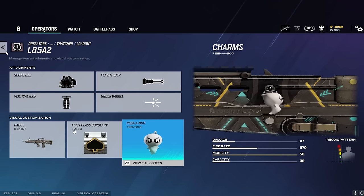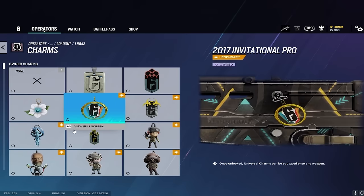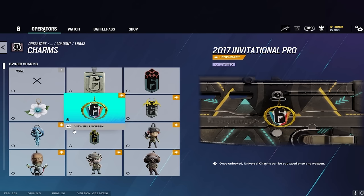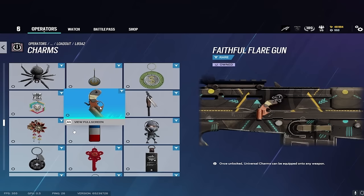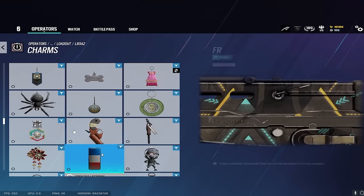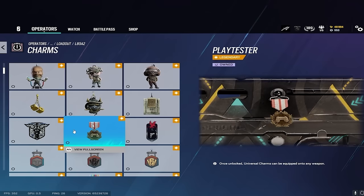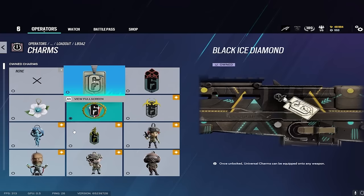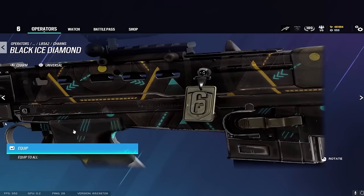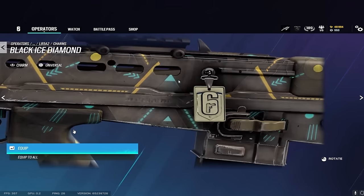That 2017 Invitational charm — was it just for the champions or the two teams in the finals? I think the two teams in the finals, but still not a lot of people have that. Do you have any charms from the Black Ice season? Just this one — the Black Ice Diamond charm. Only people who played and were good enough to get Diamond in Black Ice have it, and that was still seven years ago. It looks terrible graphically, but it's incredibly rare.